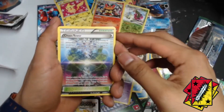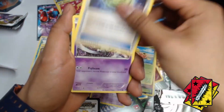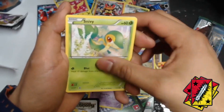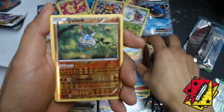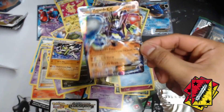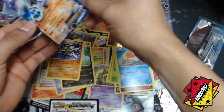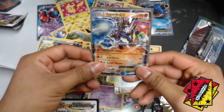We got a trainer, Chaos Tower, we got a Shuckle, a trainer, Gothita, a Solosis, a Snivy, Binacle, reverse Carbink — and we got a Scizor EX! Did you guys see those pulls? I don't know man, I don't believe this!